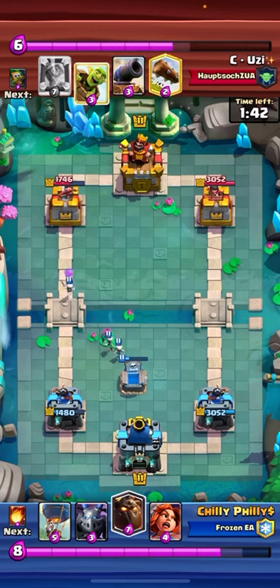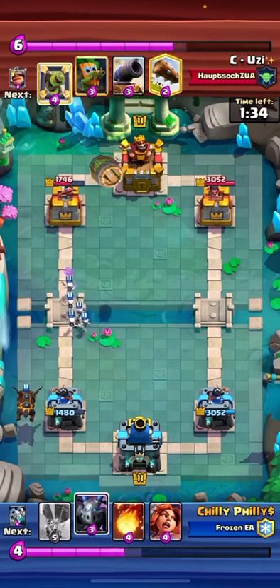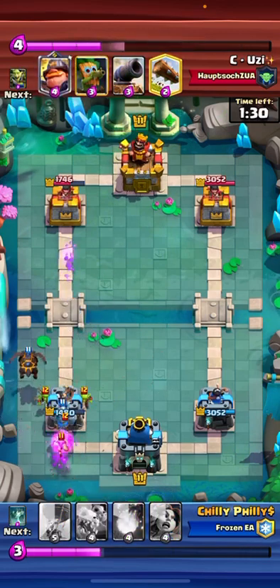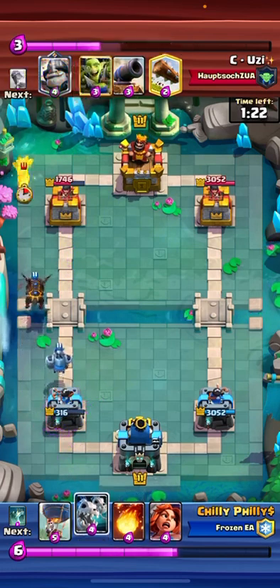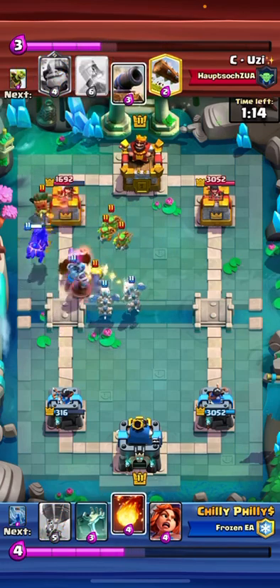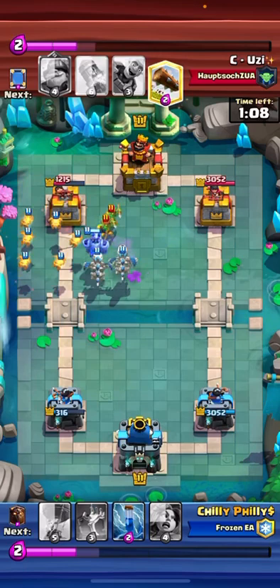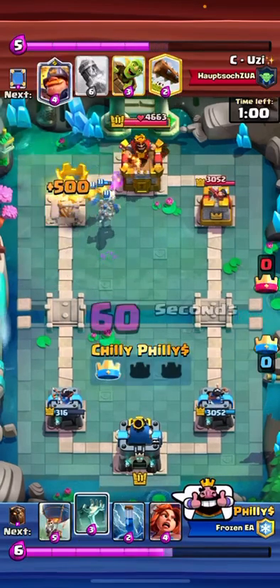So again, we're just going to Lava in the back. We're looking pretty good here. He goes in with Mirror Barrel, so now I know I have the elixir advantage. Fireball the Dark Goblin — comes down late, but we still get a lot of damage, and yeah, we take the tower. Thumbs up.